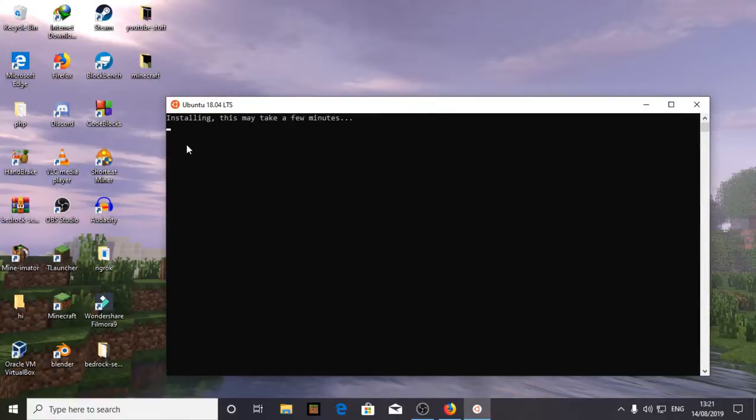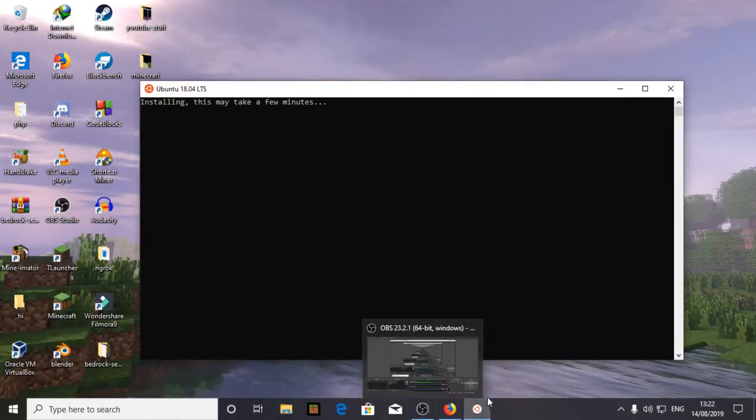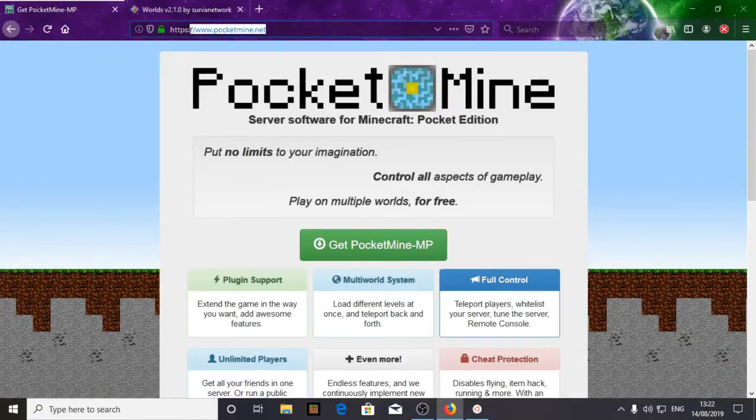It's installing — let's wait for it to install. While it's installing, let's go to packetmine.net and click Get PacketMine.